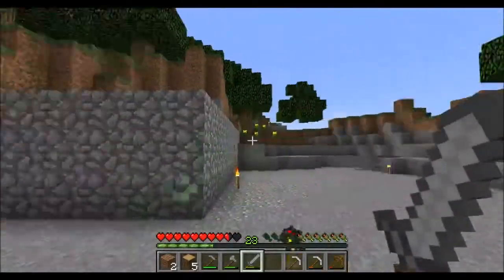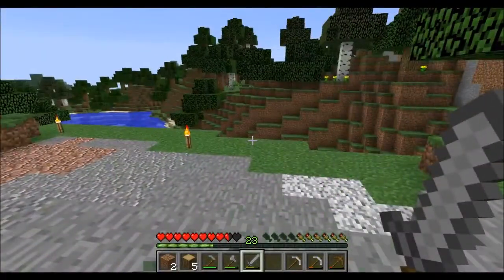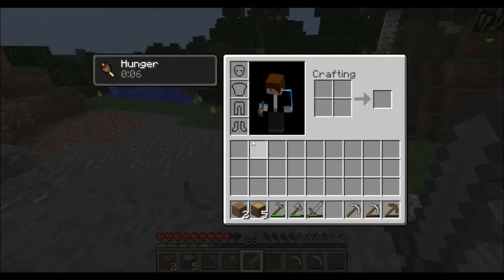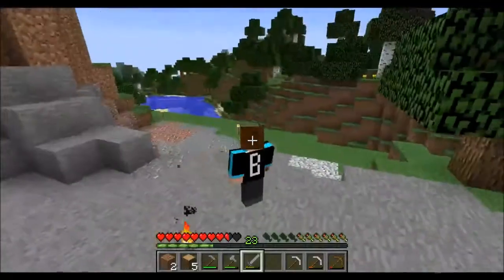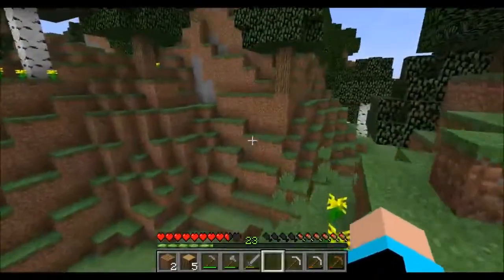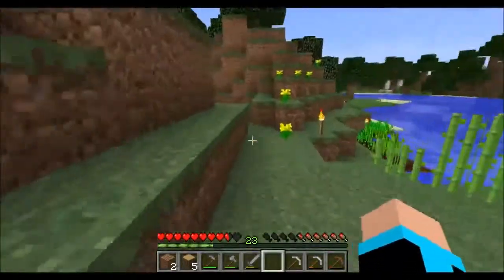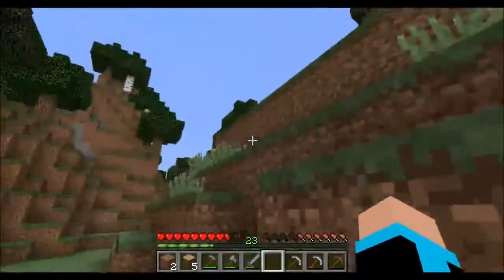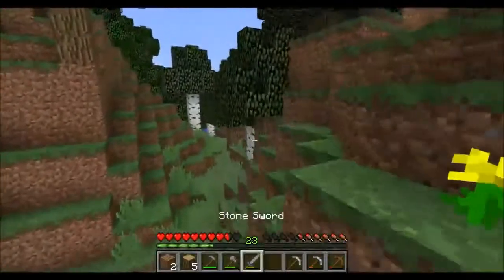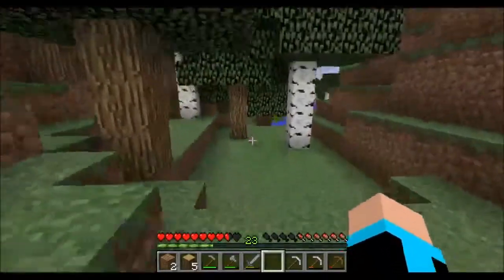I really like this place — it's a good starter house. We get a lot of resources but we need to move on and get a proper base going. Our food is back to normal — not full but okay for now. I wanted to go that way, maybe find some food, some chicken — that would be really useful.